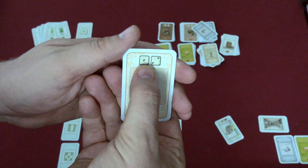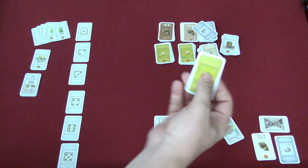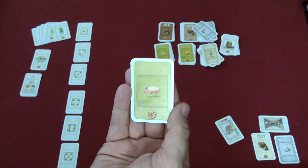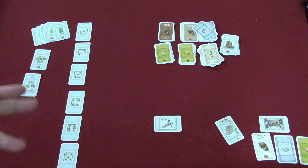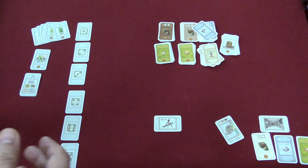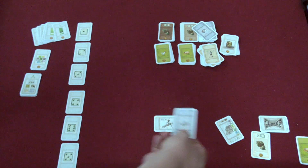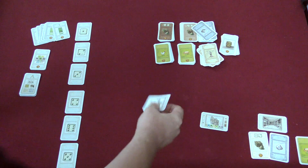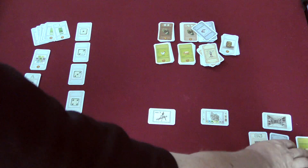Each player is going to start with a random good. There are three types of goods, numbered one through six. They'll also start with a random animal — there are four different animals in the game: pigs, chickens, cows, and sheep. The animals don't matter during play, but at the end of the game you're going to get points for different animals. You'll also start with an ore card. Players have a project area, an estate area, and a storage area.